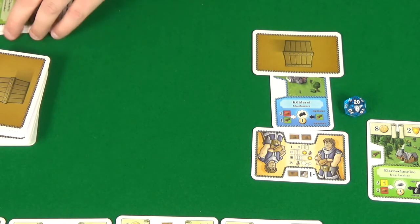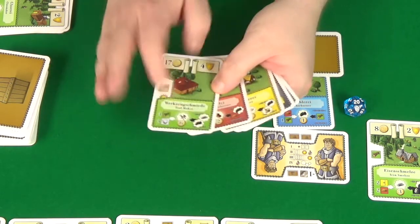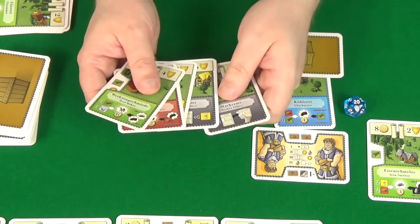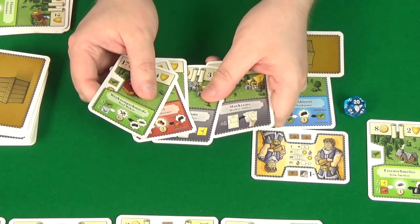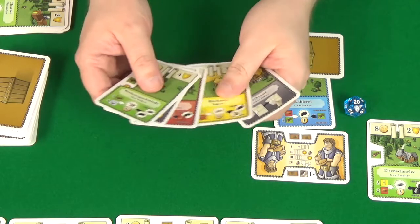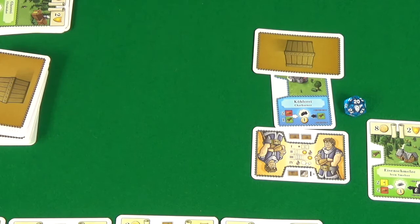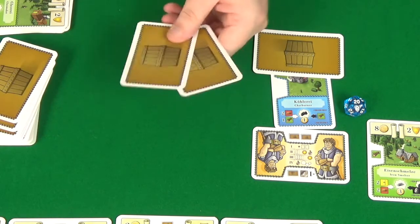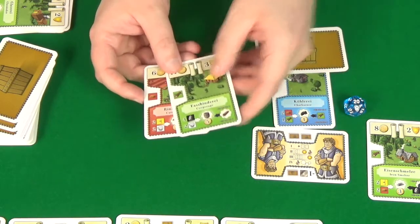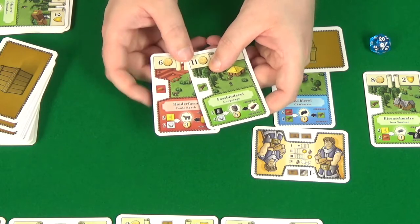Do I want to discard my hand? I was going for this whole chaining strategy, so I definitely shouldn't discard. I've got a permanent wheat that would be very useful for the card I just built — two potential builds I want to pursue — so I'll keep hold of my hand. Pixel will do the same. I deal us each two cards: I get a wood and a clay, both reasonably useful to me.